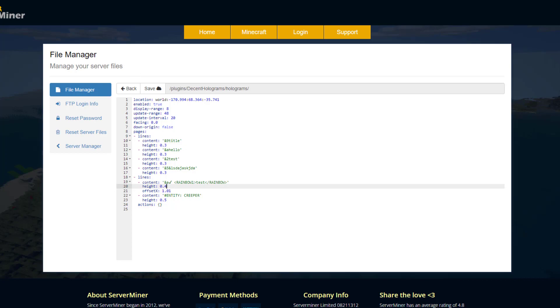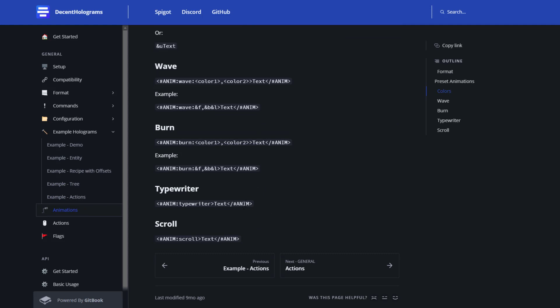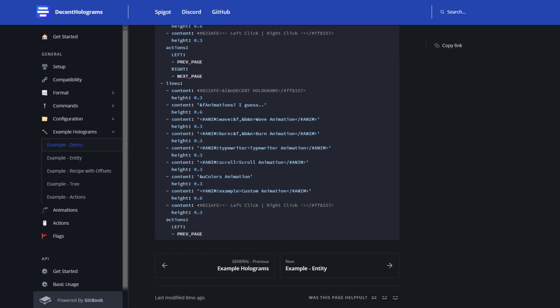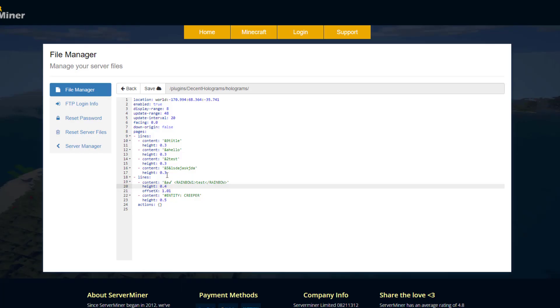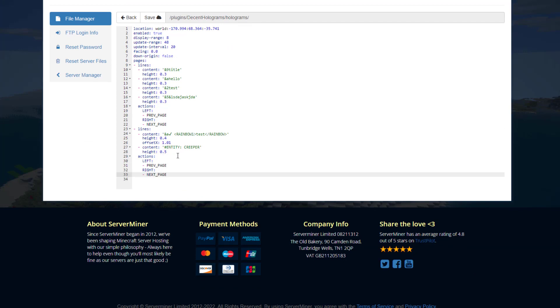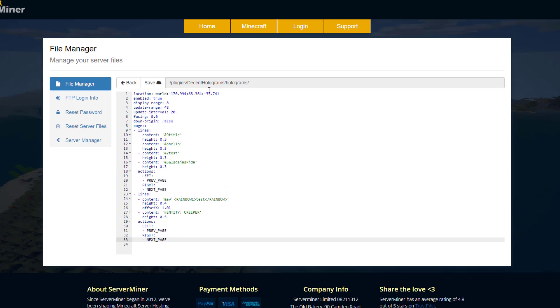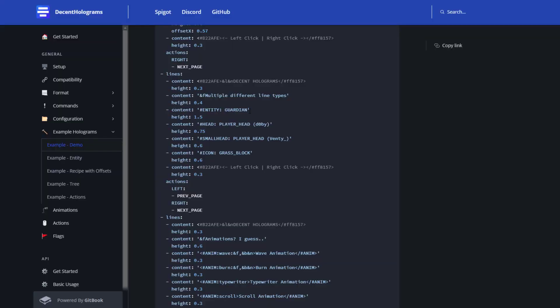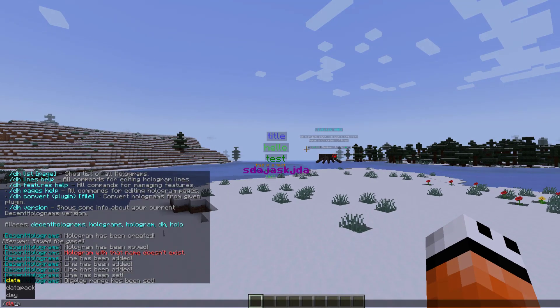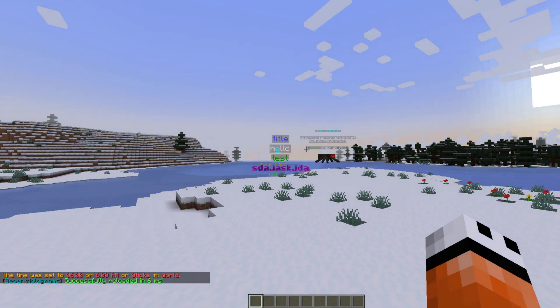We're going to save that. If we go into the animation section you can see there are plenty of other animations you could potentially use. Going into the actions section, you can click right to go to the next page and click left to go to the previous page. I'm going to copy and paste these actions. For the first page we've got left and right, and for the second page we've also got left and right. Let's add in one more animation — here's the wave one. We'll copy and paste it in and write hello. Now we click save and if we've done it correctly, when we go back in-game and do DH reload we should have a pretty cool result.